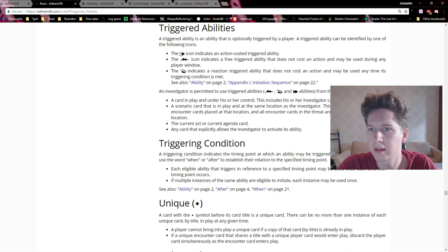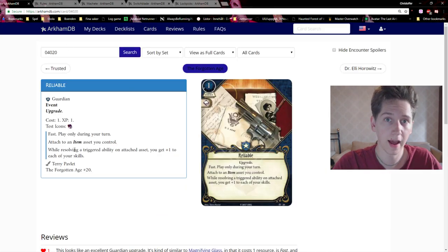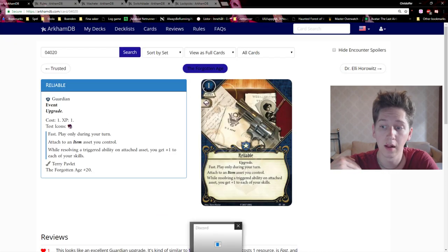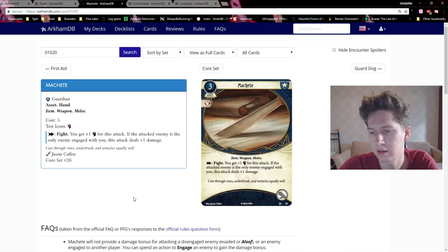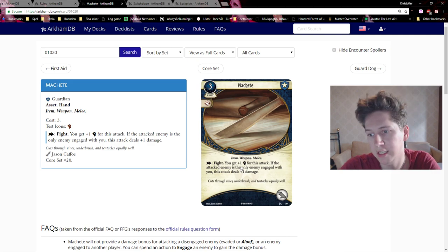Every time you do something like an action, a fast action, or a reaction, you'll get plus one to the relevant skill — or plus to multiple skills if that test uses multiple skills. For example: with a Reliable Machete, when you use the Fight action you'll actually get plus two combat, which is really good.